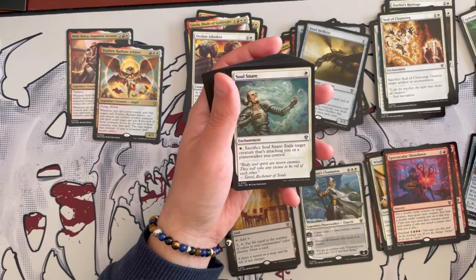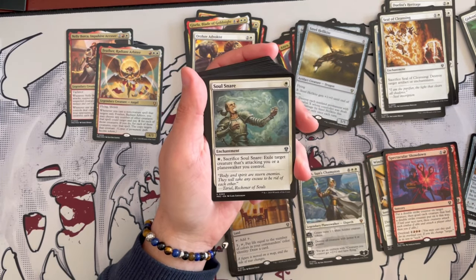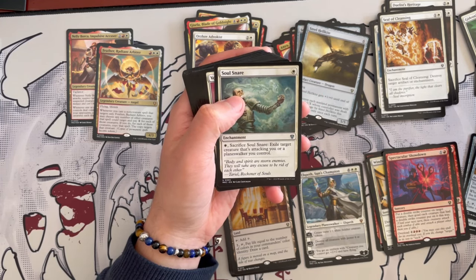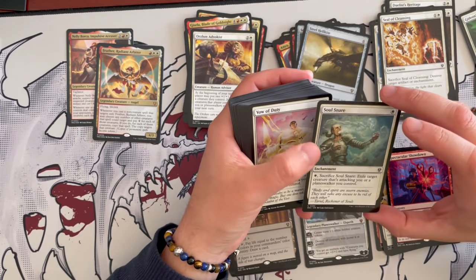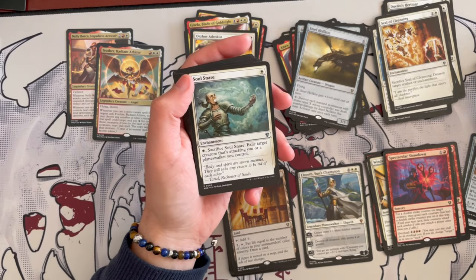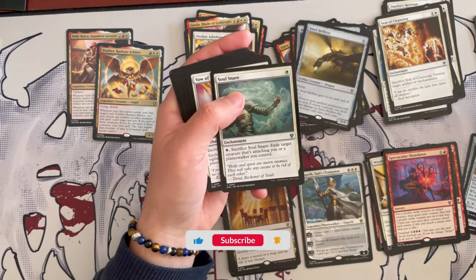Soul Snare is an enchantment costing 1 — nice to see it back. For 1, sacrifice it to exile a target creature attacking you or a planeswalker you control. Another way of saying 'you're going to attack me? Careful, I'm going to do something about it.' It's not bad. There are better single target removals in white, but if you pair this with other stuff, you can keep it.